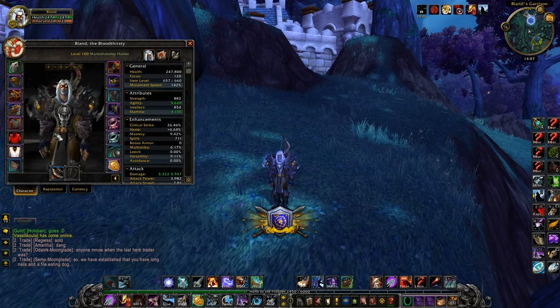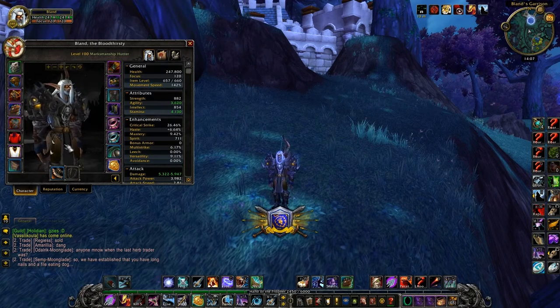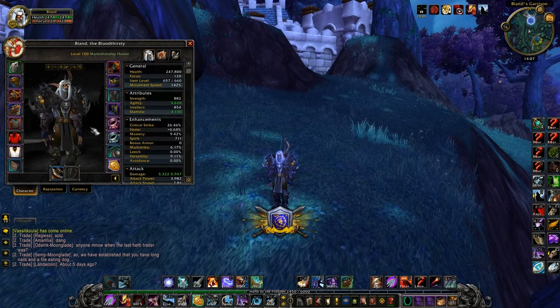The boots are Boots of Unsettled Prey, also from Wrath of the Lich King. As you can see, they almost match the shoulders — they have the same skulls with yellow lights.